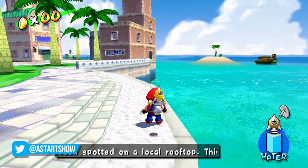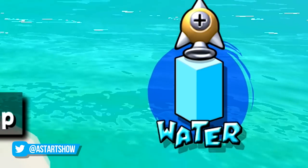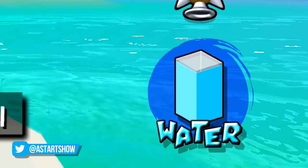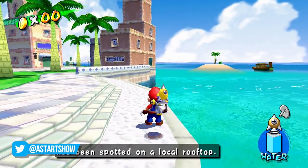You now need to charge up the rocket nozzle and pay attention to the meter in the bottom right corner. When it reaches near the top of the meter, release L or ZL, and if you don't launch up into the air, you've successfully stored one rocket.